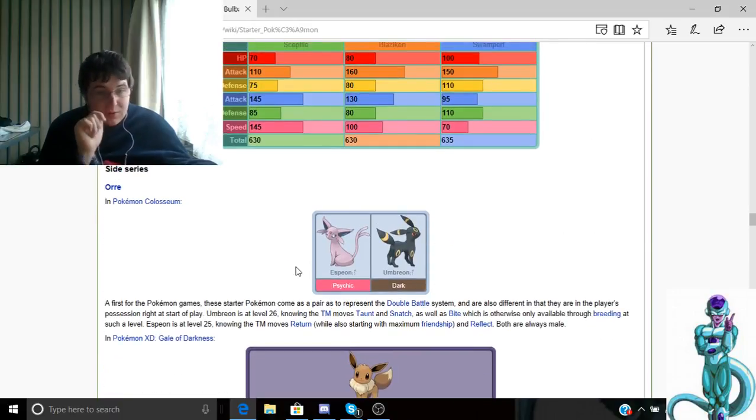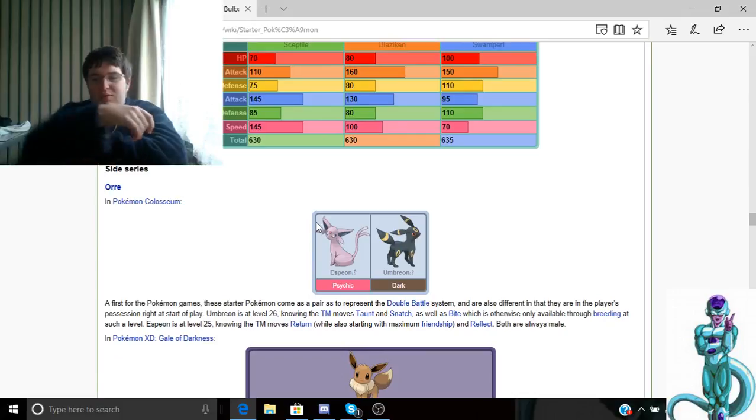Now let's look at Eevee evolutions. The stone evolutions are specific — for example, if you evolve Eevee with a Moon Stone in the morning you get Espeon, and if you evolve Eevee at night you get Umbreon, because the Moon Stone works both in morning and night.